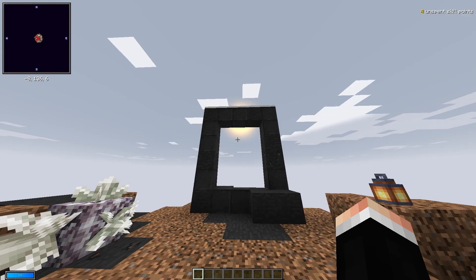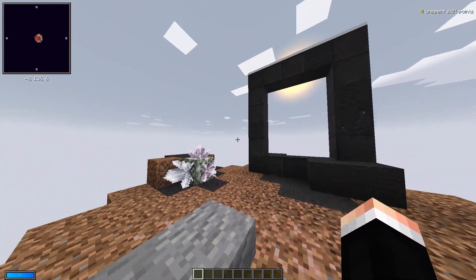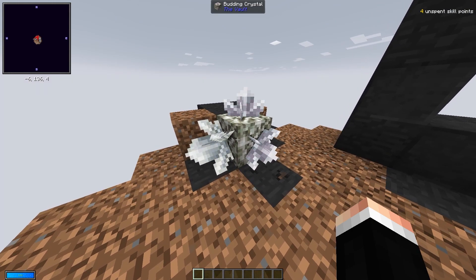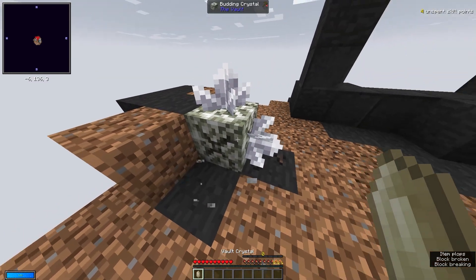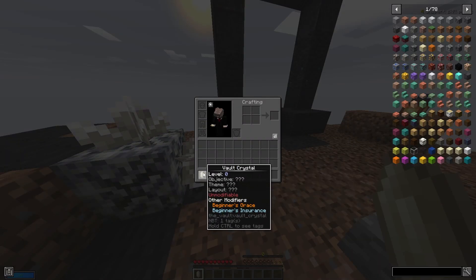When you spawn in, you'll be met with your typical floating island, but you'll also see a vault portal and this weird white amethyst-looking thing. This is a budding crystal and this is how you'll be getting your basic materials in sky vaults. Breaking the crystal clusters off the budding crystal will give you a vault crystal. This vault crystal isn't like your typical vault crystal though — it's what's known as a raw vault crystal.